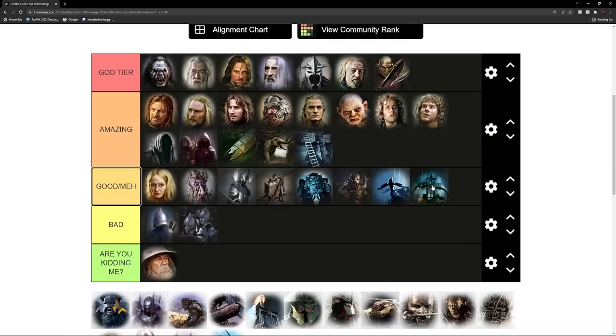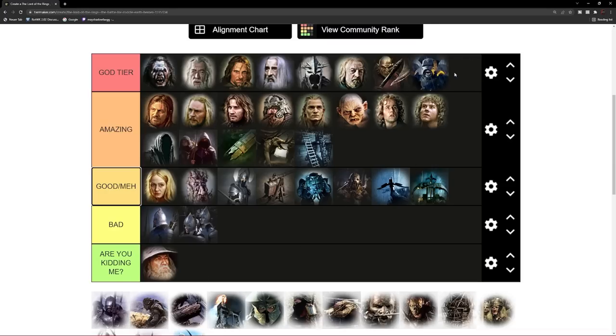Next on the list are the Uruk-hai. As Gimli would say — these are Uruk-hai, they are armor-clad and shield-broad. Gimli is absolutely right — the fastest, best looking, and strongest swordsmen in the game. The tankiest, and holy moly, only 200 resources. They are worth every single penny. Definitely God tier swordsmen in our list, and without any doubt the primary army of the Isengard faction.